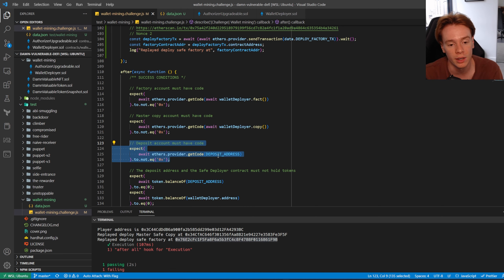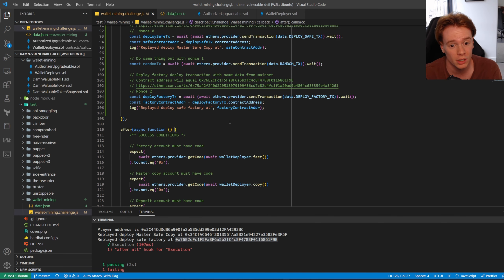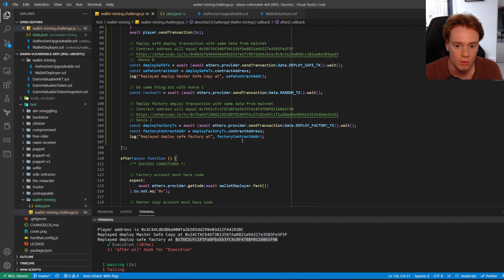The next thing we need is to get code at the deposit address. The way this is done is by deploying Gnosis Safe proxies. Since we have a fixed address for the proxy factory and the nonce is deterministic (0, 1, 2, 3... all the way up), and given the challenge is called 'wallet mining', a proxy it creates at some nonce will be the deposit address we're looking for.